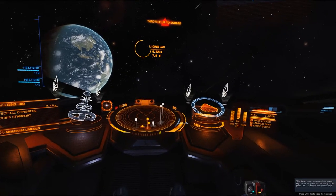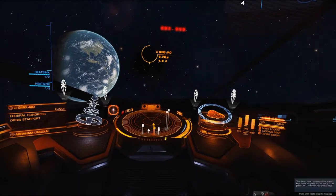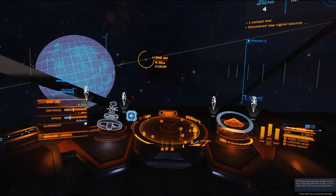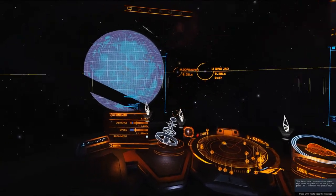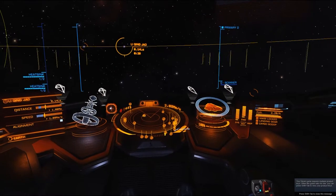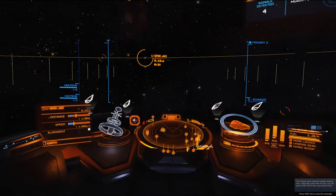Frame shift drive charging — ready to engage. Four, three, two, one, engage. We're in supercruise over Earth because of the scan. So we need to slow down or we're going to get a stuck accelerator again.